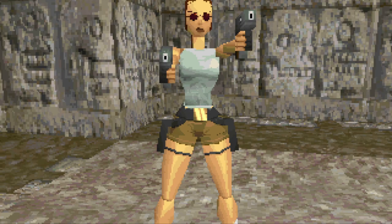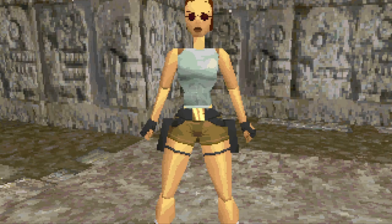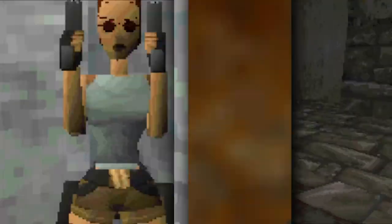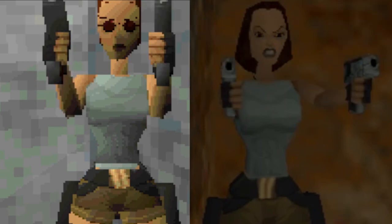Another thing to mention is that Lara's default weapons here aren't the pistols that you might expect. Here we see Lara using what would end up becoming the magnums in the final game — she's missing her pistols entirely. In fact, there are no other weapons in the game yet. In the final game, Lara will pull an angry face when firing her weapon, but this isn't present in this demo version.